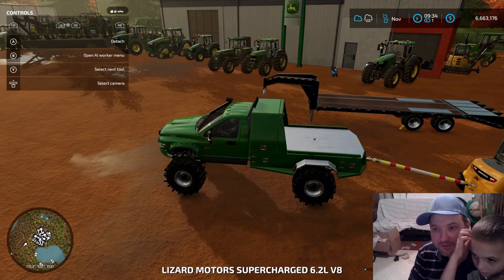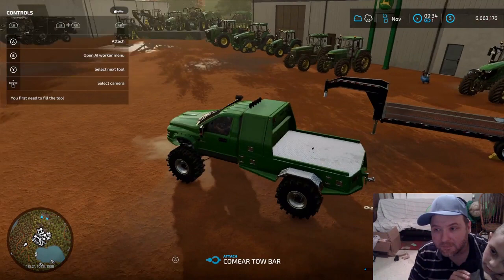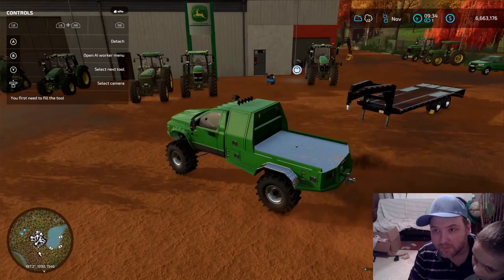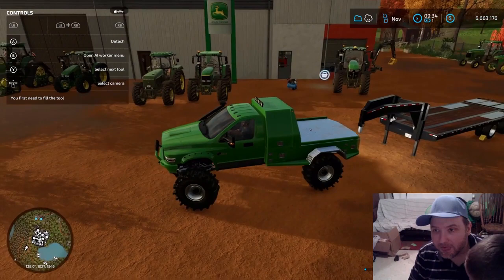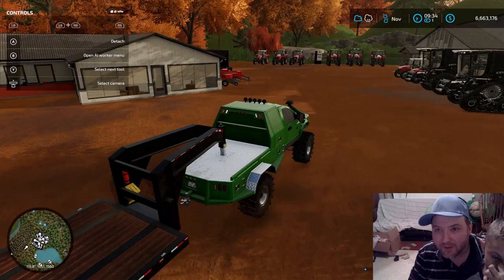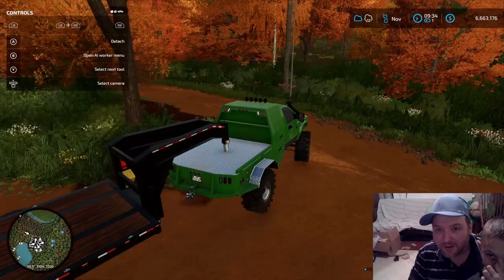We got the first one. Let's see — we're going to hook on to the gooseneck. I don't know how to get that tow bar off. We might need that for the rest of the others. We might can drive the other ones out. Let's see if we can drive the other ones out — we might not need that tow bar.